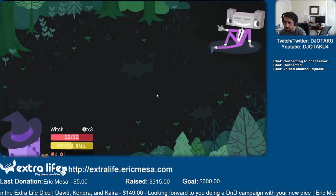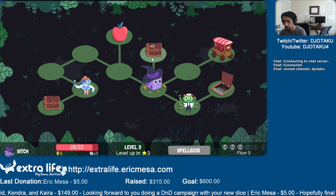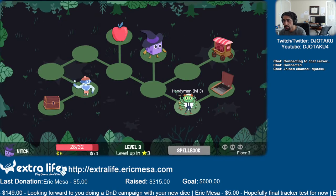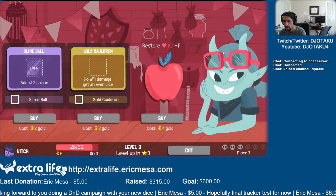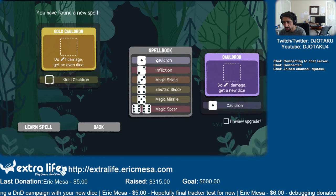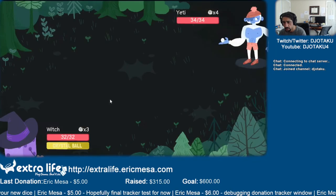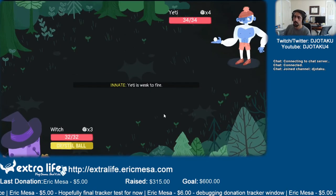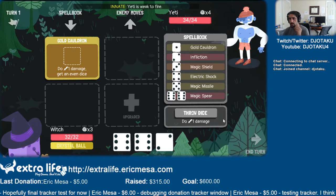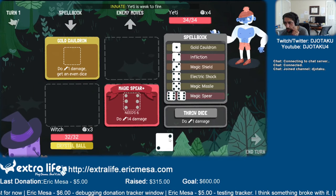Two-one damage getting even dice — that one sounds cool too. Let's put this one instead of the regular cauldron. Fight that Yeti. Alright, whoa — fourteen damage, nice.